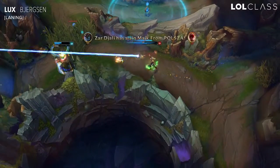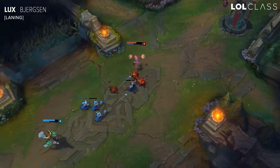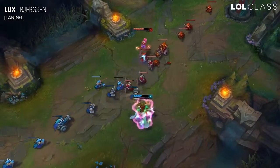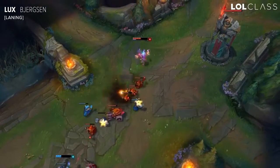A good trick for laning with Lux is standing behind one of their minions and you can shoot your Q through your own minion. They also have the full effect now after her buffs from last season. So people don't really expect the Q to go through and actually hit them, since they like to hide behind their minions to avoid skill shots.